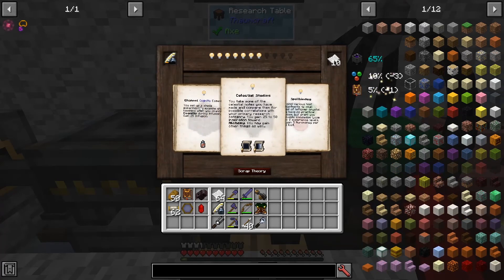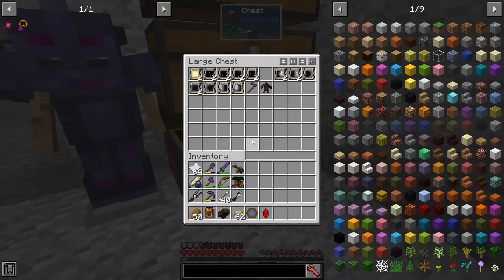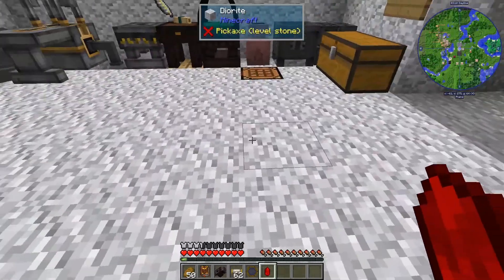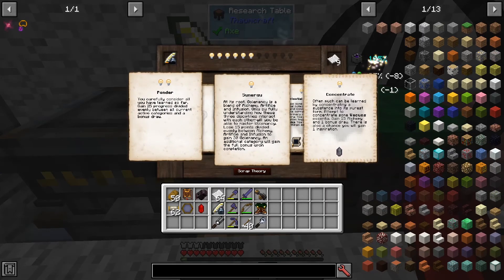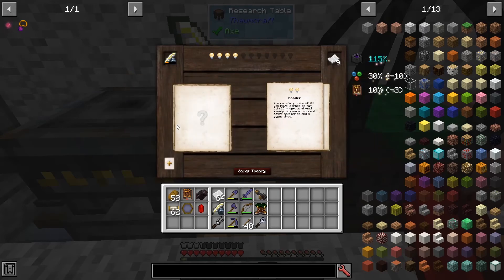I guess I'll do Oromancy. For Alchemy, if I had Lunar New and Lunar Third Quarter - do we have any Lunar New? We do, and there's a Third Quarter. Perfect. Let's see here - Synergy, 30 Golemancy? No. Ponder, 25. Let's do that one.